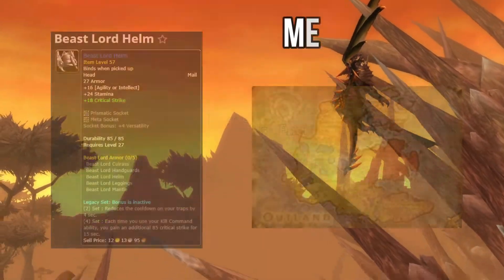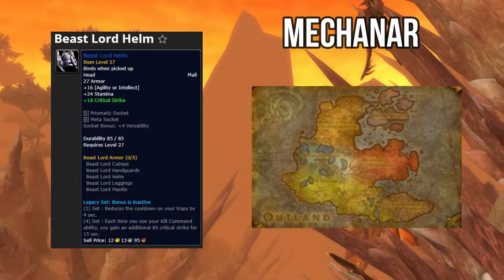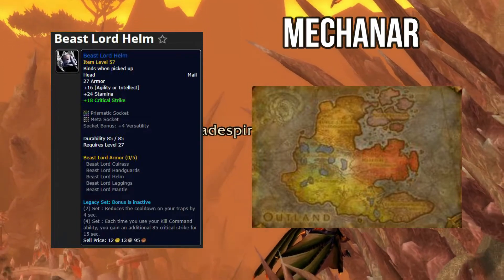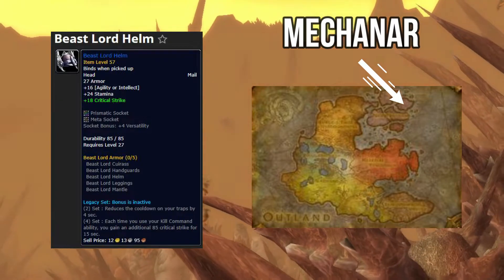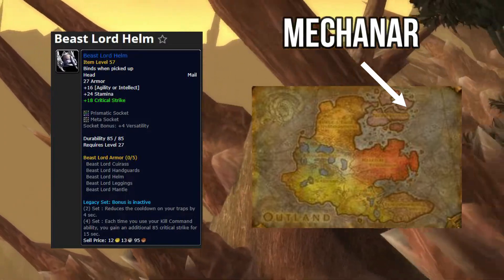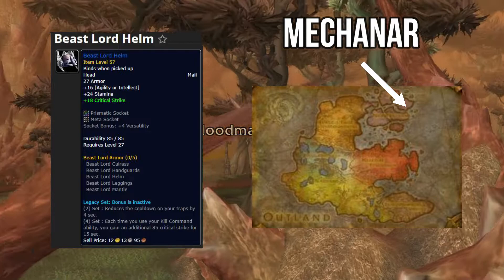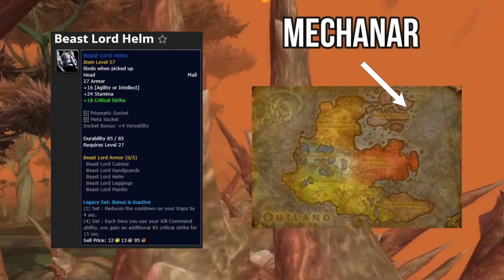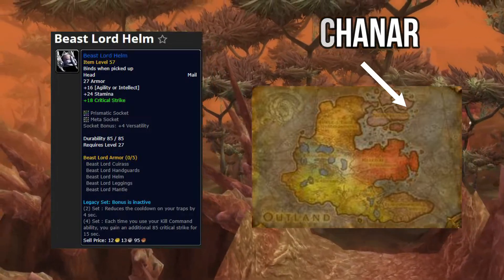First item is your head slot — the Beast Lord set. It has 21 stamina, 25 agility, 22 intellect. It has a meta socket, a red socket, and it increases your attack power by 50. What you want to slot the meta socket with would be 24 attack power and increased minor run speed. This item can be found in Mana-Tombs. It is a 16% drop chance.